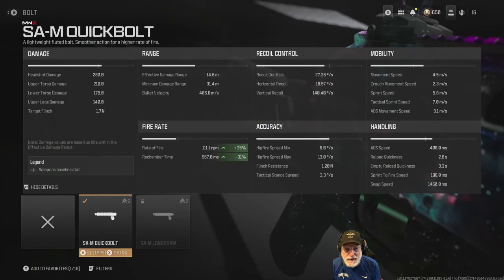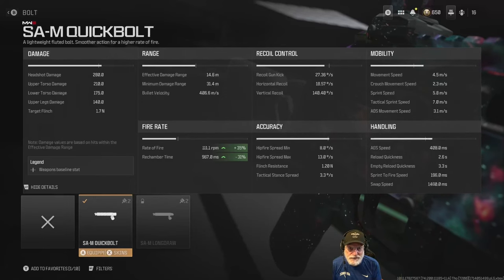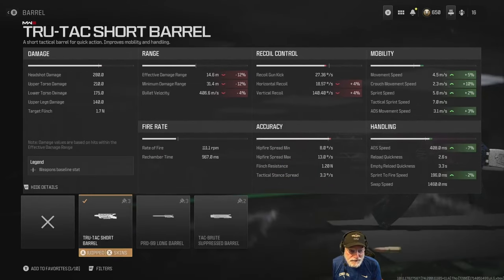Got to have the quick bolt: 35% increase in rate of fire, 31% decrease in rechamber speed — no downside. We're going with the Moore's dot sight, which helps us look through the glass with no increase in ADS and no negative effects — it's just the sight. The True Tack short barrel increases all the speeds but hurts a little with recoil. Effective damage range, minimum damage range, and bullet velocity go down just a little.